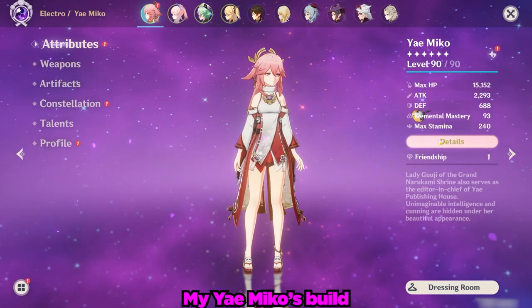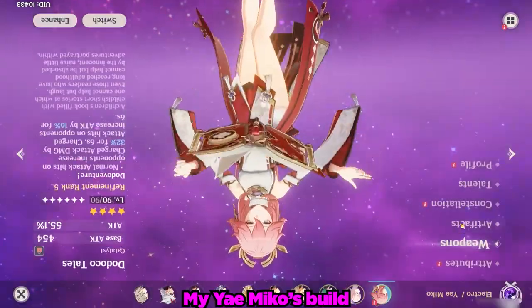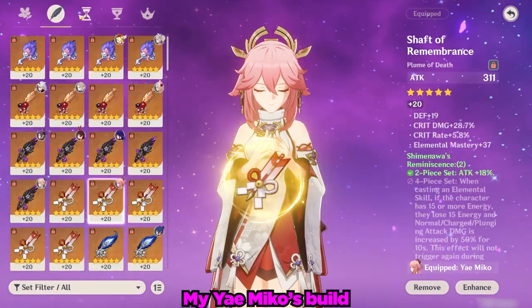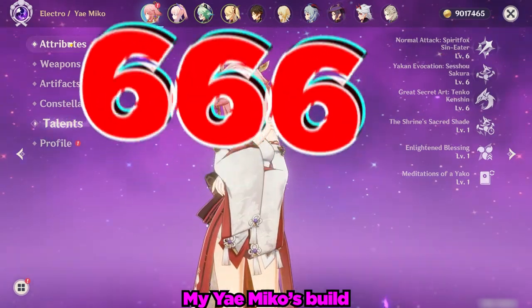As usual with any showcase, we need to take a look at my Yae Miko's build. As mentioned earlier, my Yae Miko is using the Dodoko Tails at Refinement 5. For her artifacts, she's using the 2-piece Gladiator's plus 2-piece Shimenawa's. She's at Constellation 0 and her talents are at the diabolical level of 6-6-6.